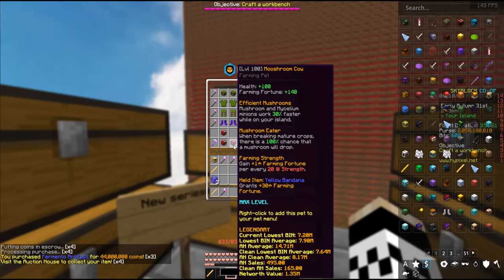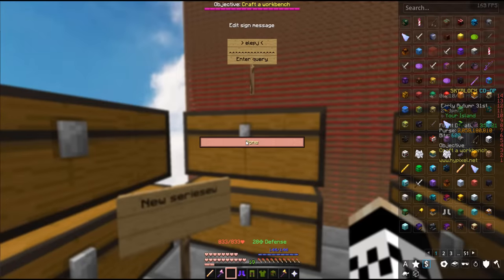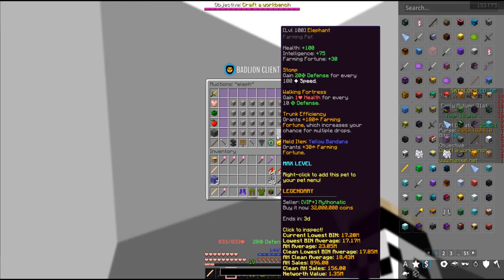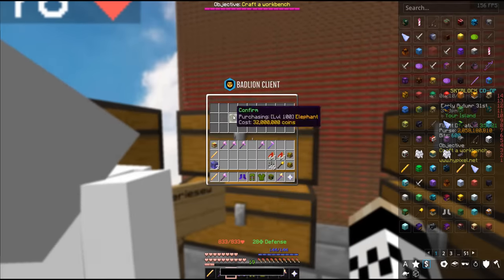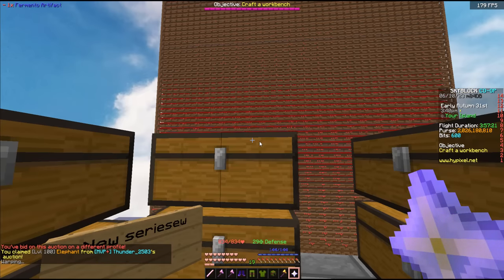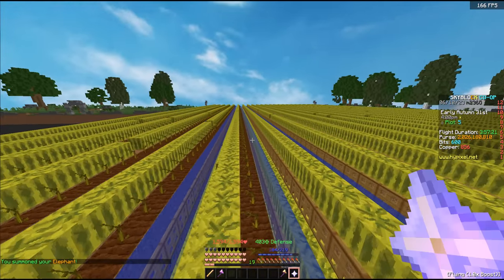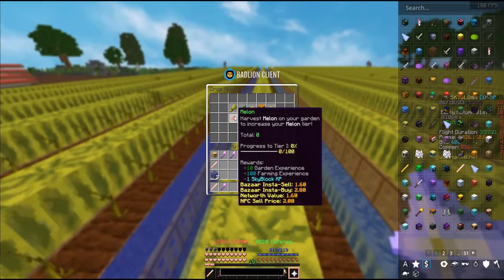Previously we were using mooshroom cows because they were best for money, but again we're going to change that. I'm going to go ahead and buy some elephants — we're going to want some level 100s with bandanas, yellow or green bandanas. I'll just go ahead and grab this guy. With all this good stuff, I'm going to head back to the garden and jump in for our first melon milestones.